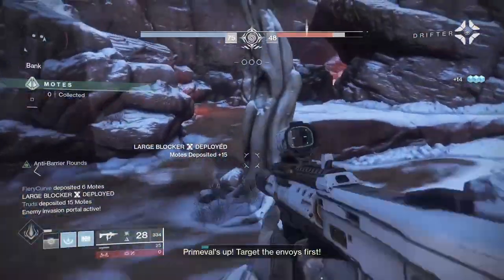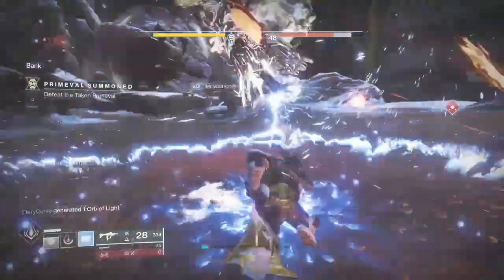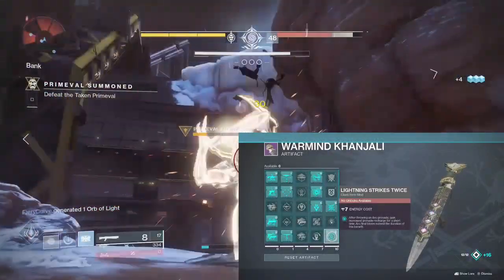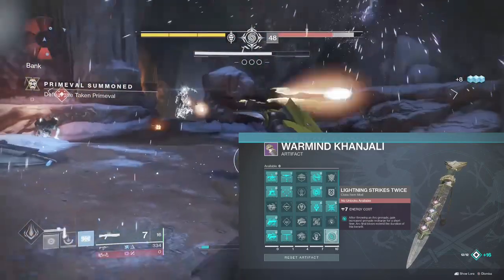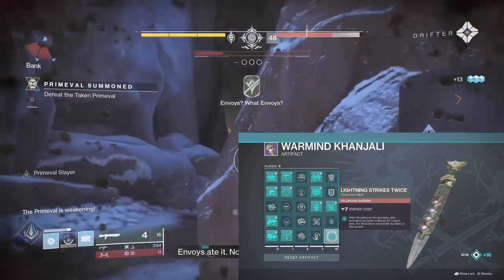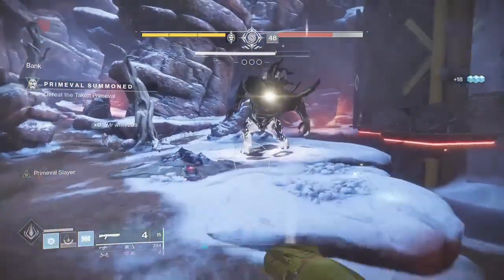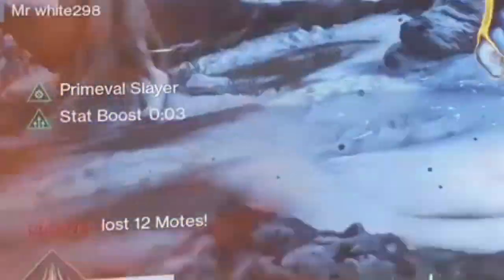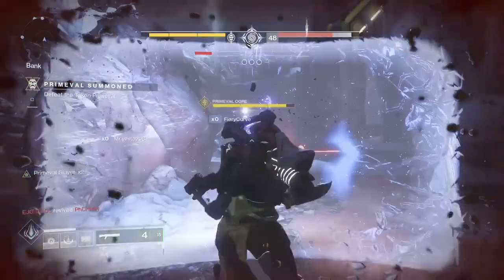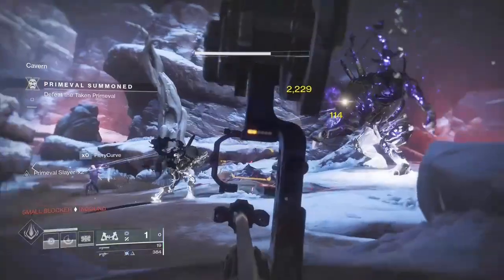Now that we've got the base setup sorted, let's spec out this grenade uptime. There's no better mod than another seasonal artifact one: Lightning Strikes Twice. This class item mod costs 7 neutral energy and is one of my favourites from the season. After throwing an arc grenade, gain increased grenade recharge for a short time. Arc final blows extend the duration of this benefit. This perk is truly awesome — on throwing a grenade you'll get an initial stat boost for 4 seconds which can be extended with any arc final blow for up to 20 seconds.